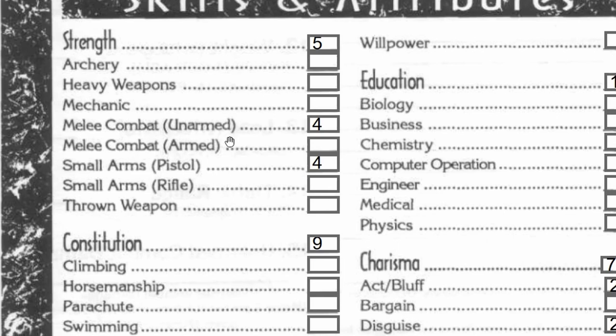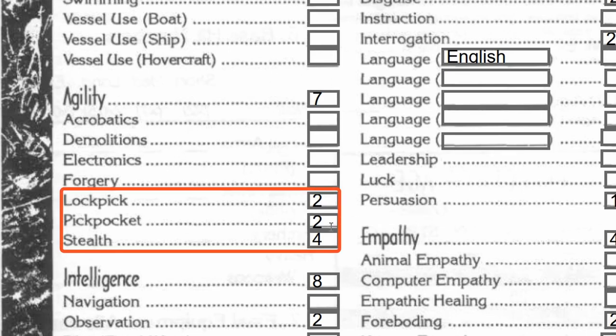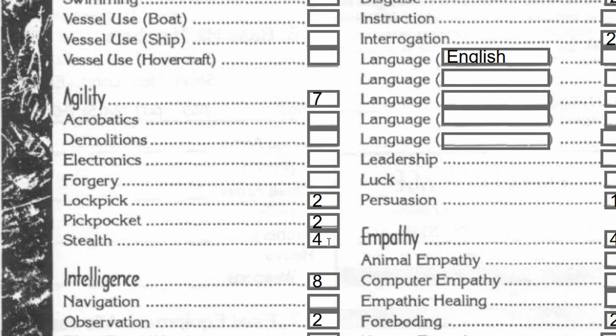So this is what I did. We've got a four in melee combat unarmed. He knows a little bit because of where he's been. He knows some street fighting, but he also took some training over the years because he had to be a bounty hunter — so melee combat of four. He has small arms pistol of four as well, consistent with his career. We go down to his agility: a couple in lockpick, couple in pickpocket — again, gangs on the street — and a couple in stealth, which would probably be both gangs and bounty hunter.